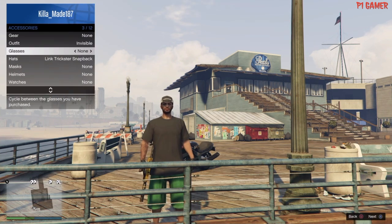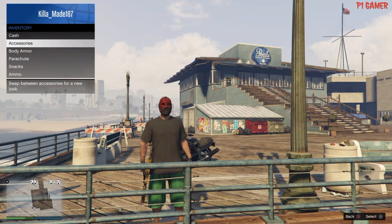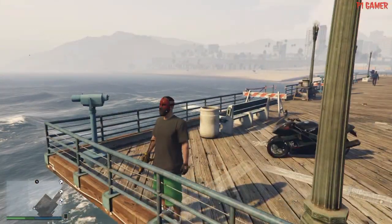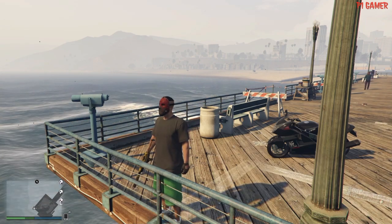Hey guys, what's up, this is P1 Gamers here. Today we're gonna be talking about how to get a mask, hat, and glasses all together in one. Let's get started. First you'll need your mask on — it can be any mask like a ski mask, but it can't be a Halloween mask or anything like that.